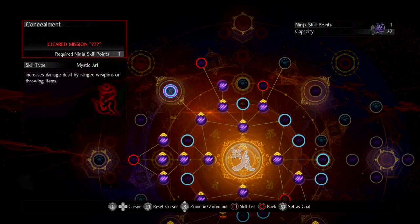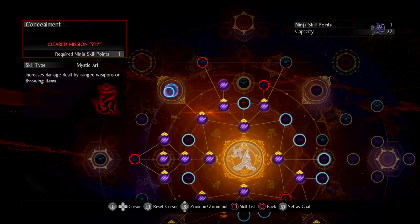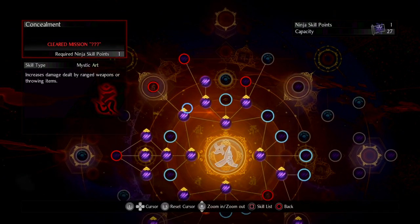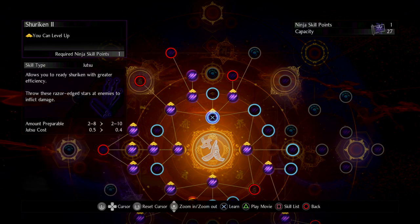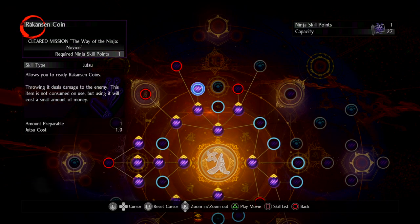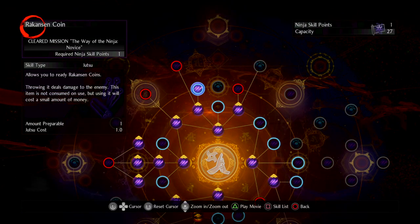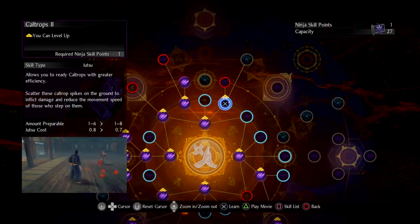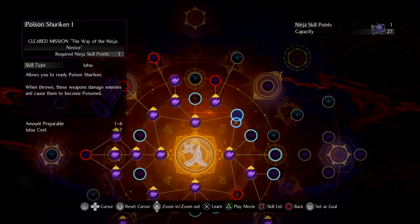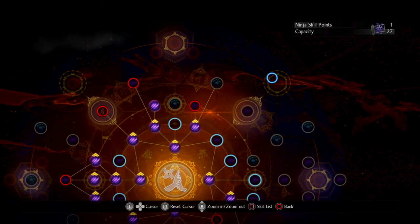I picked up Fire Shuriken because I'm heading toward Concealment next — that's the first Mystic Art, a permanent passive. Once I clear the required mission I'll purchase it; otherwise I probably wouldn't have taken Shuriken. I also have Kunai and Rakansen Coin — Rakansen doesn't do much damage but costs only 10 gold and is unlimited, handy for interrupting enemies from healing. Caltrops can be dropped to slow enemy movement.